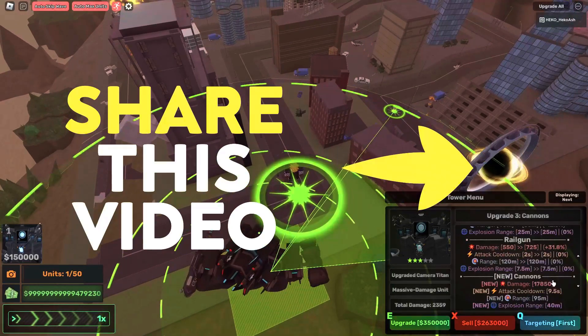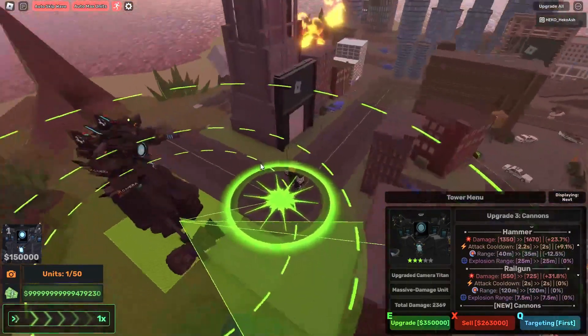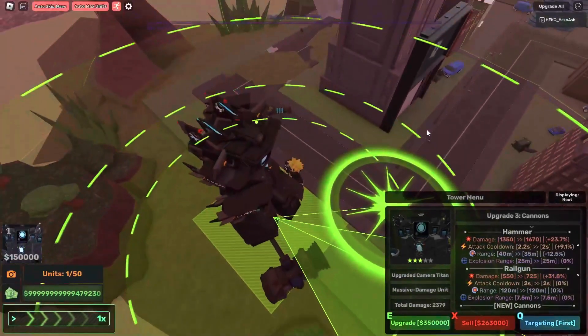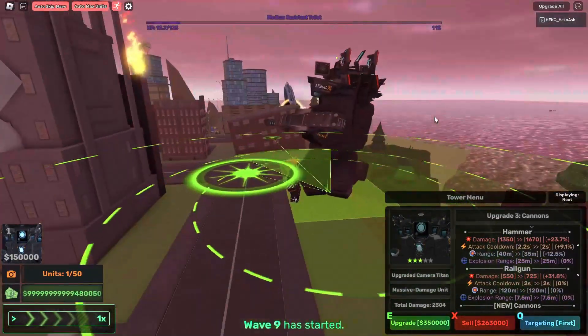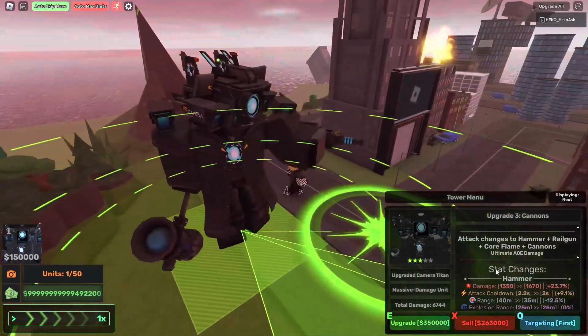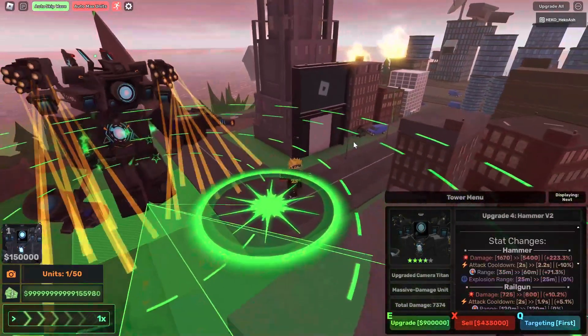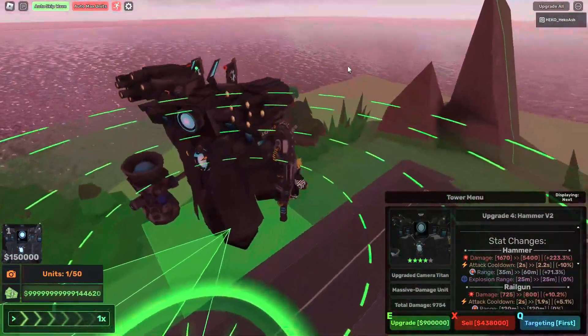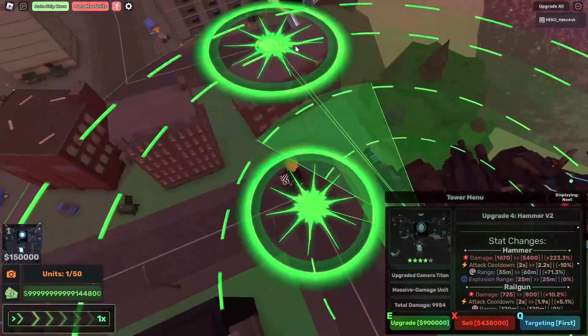We can go ahead and see his damage right here — the rail gun is doing not bad. He looks a bit more updated to be honest. Next is gonna be cannons. As you see, we got some cannons right here — these ones will shoot out missiles at the enemies.